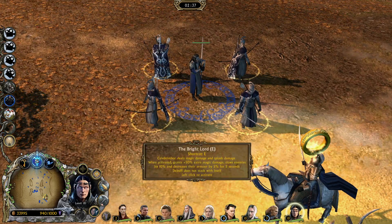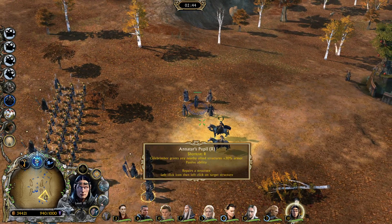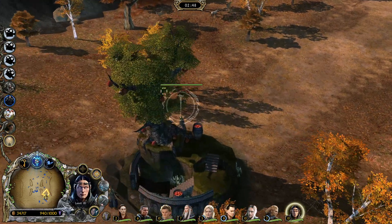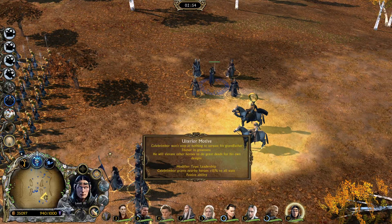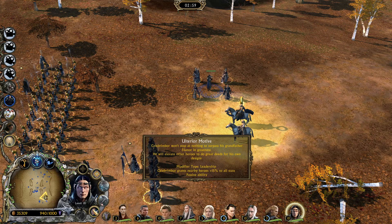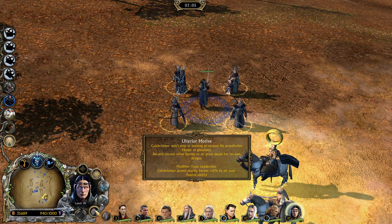He gives leadership. He adds massive damage that debuffs as well. He's got a rebuild, and he has a massive armor boost. The armor boost is actually affecting the nearby structure. And it's got his smithing hammer, which I think is really cool for the icon. Grants heroes plus 15% to all stats — he's pretty meaty. The point of this is Celebrimbor won't stop at nothing to surpass his grandfather Feanor. That's basically the driving force in this mod.